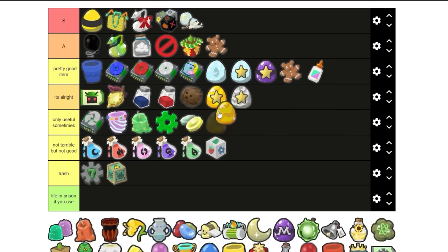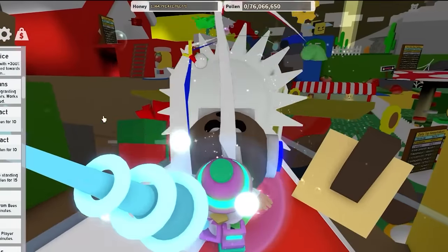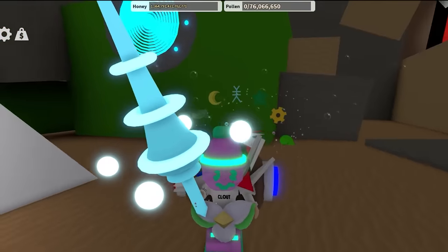Gold egg — not terrible, but not good. Gumdrops — S tier. Gumdrops are very common, probably one of the most common drops you get from mobs. Once more, except honey — honey is guaranteed from every single mob drop, I think. If someone tells me in the comments I'm wrong, I'm gonna ban you.